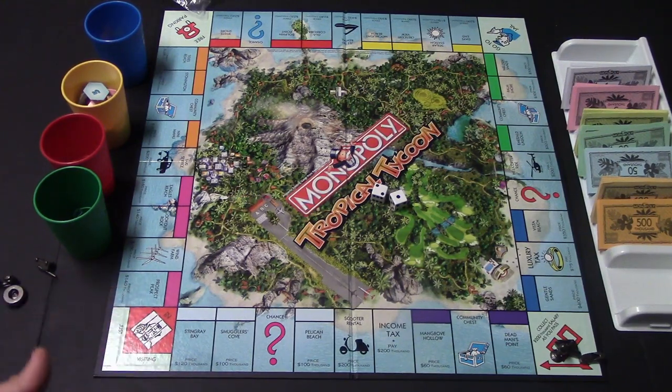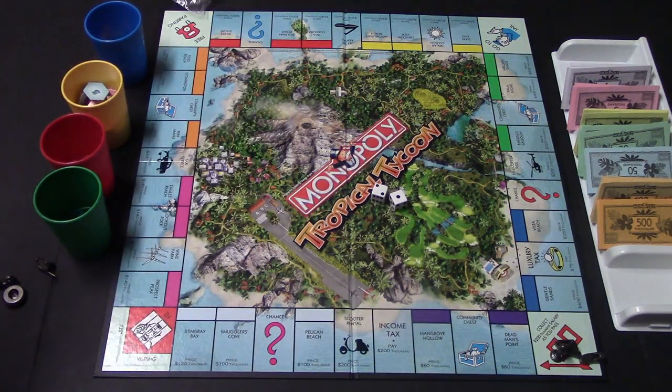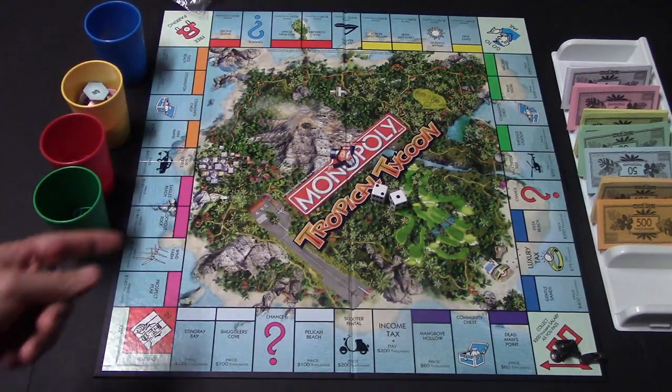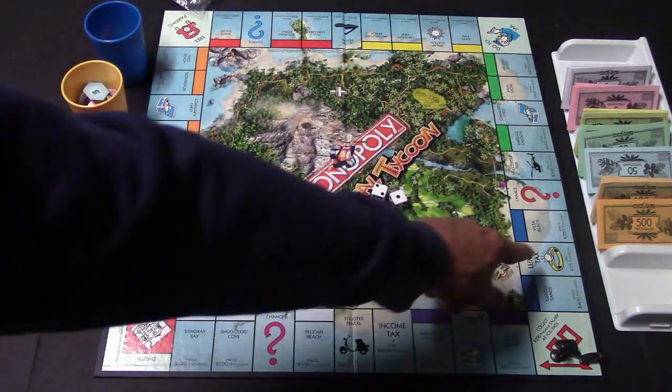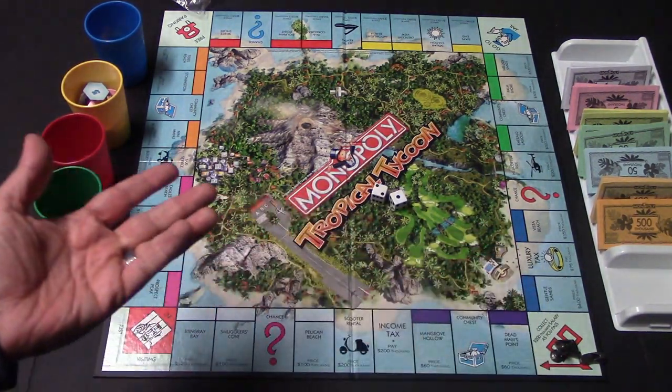If you land on just visiting, nothing's going to happen. For free parking — in this game, if you land on free parking, you will be able to choose an unowned property and purchase it at the list price. If you land on go to jail, that is simply going to send you directly to jail. And then you have the two tax spaces — you'll just simply pay that amount if you land on them.